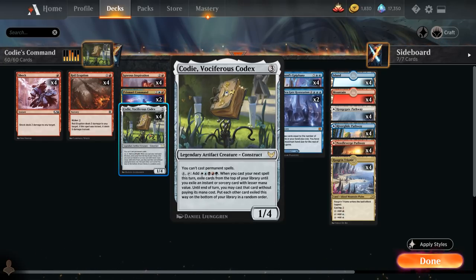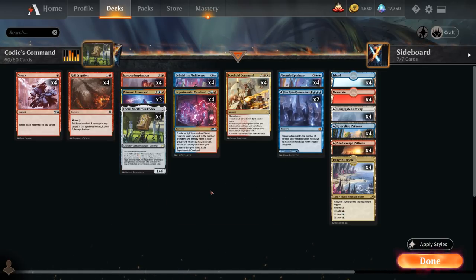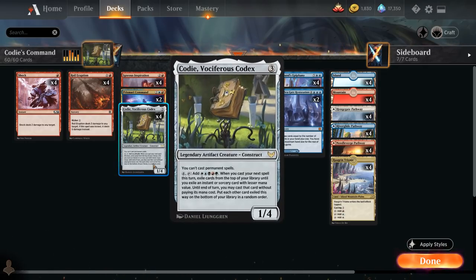For four mana we can tap Kodi to add all five colors to our mana pool, and when we cast our next spell this turn, we exile cards from the top of our library until we exile an instant or sorcery card with lesser mana value. Until end of turn we may cast that card without paying its mana cost, and the other cards go on the bottom in random order. Kodi can provide a ton of card advantage if we can chain together instants and sorceries, some of which make tokens to help us end the game.